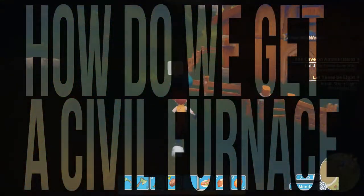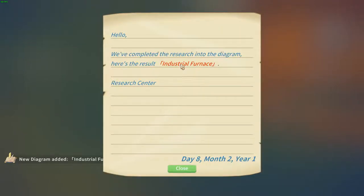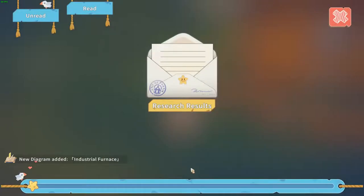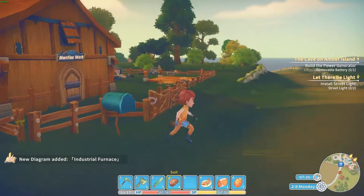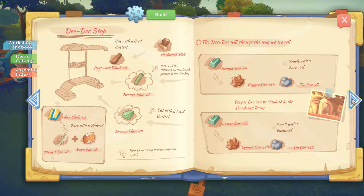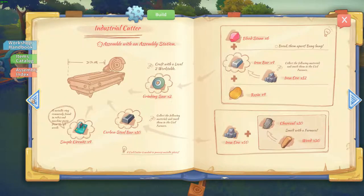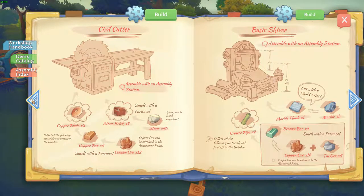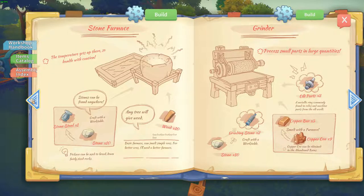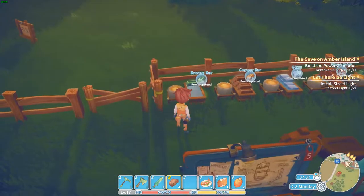Hello everybody, my name is Maturius and let's do another episode of my time in Porsche. We finally got research results — an industrial furnace. I wanted a civil furnace, but I'll do for an industrial. Sounds cool, let's hope we can make iron in it. I need steel carbon — oh man, this really sucks. I wanted a civil one.